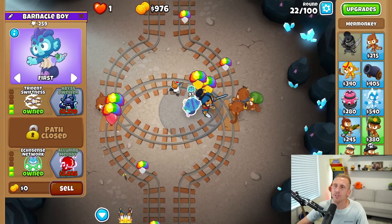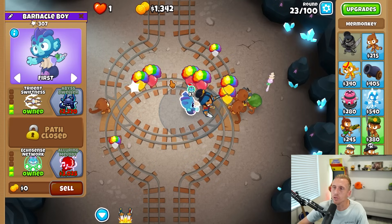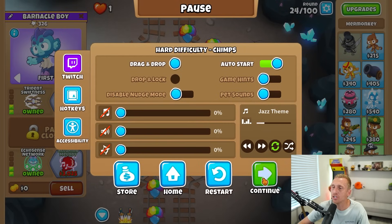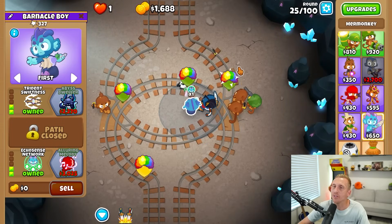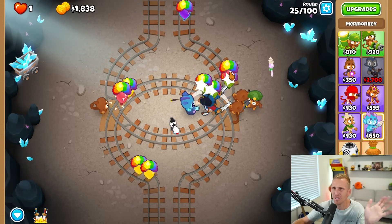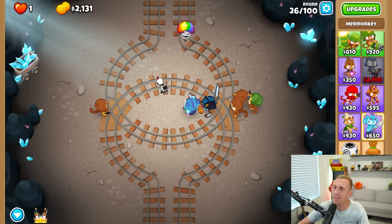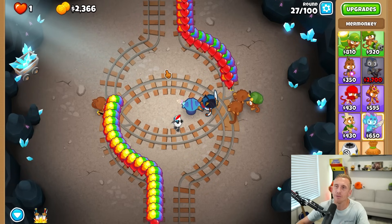I don't even know if it's that beneficial to use this guy on land, but this strategy works out really well — it's just the fact that I would like to use my boat. I wish the fourth tier allowed me to place at least one tower down, because then I could get the boat earlier and then get the Abyss. But then there'd be no point since you can just go for the fifth tier. My point is the top path fifth tier isn't the best, so I'd prefer to get my boat first and then go for that one.